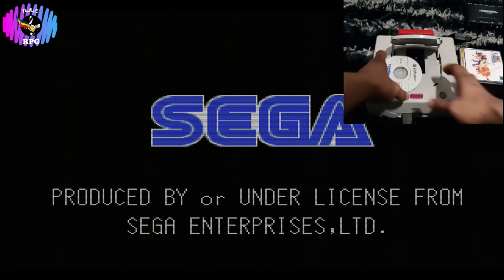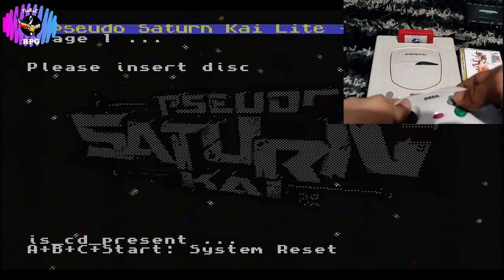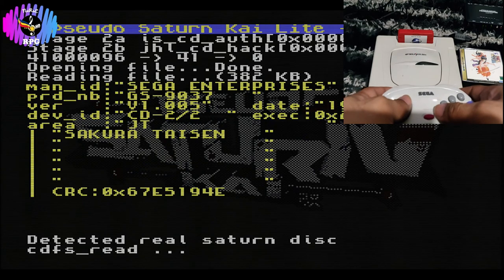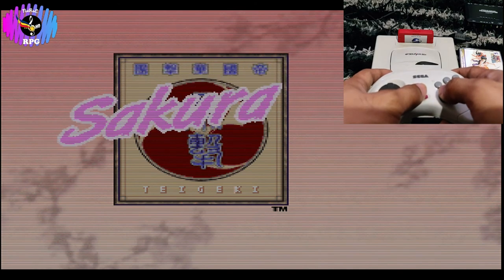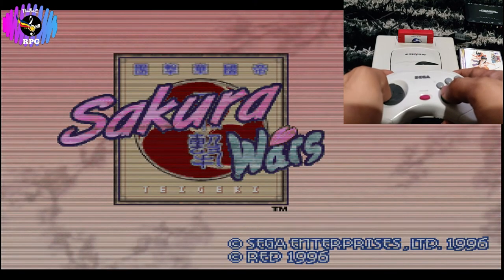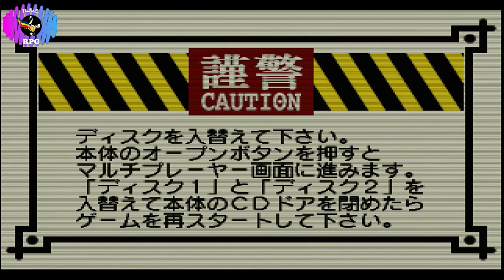Before we end, I just want to check my burned copy of Disc 2. We will know if we did it correctly once we see the opening credits in English. Starting a new game gives us a warning saying that to start a new game we need Disc 1. It is in Japanese, so I'm guessing the translators did not bother translating that particular message.